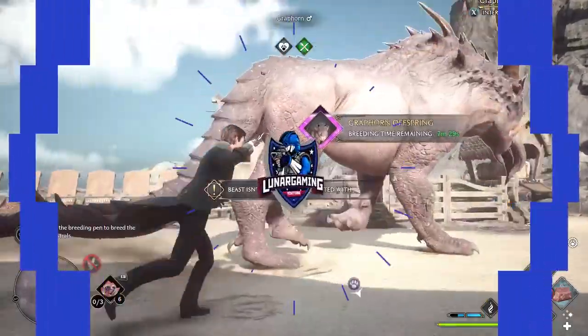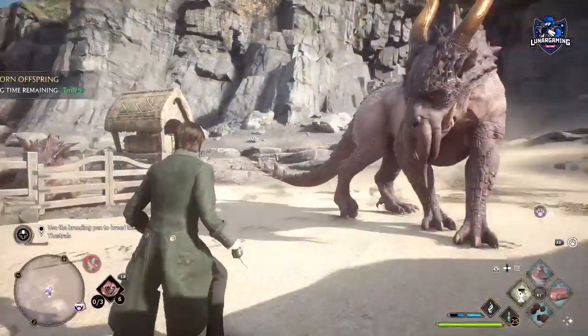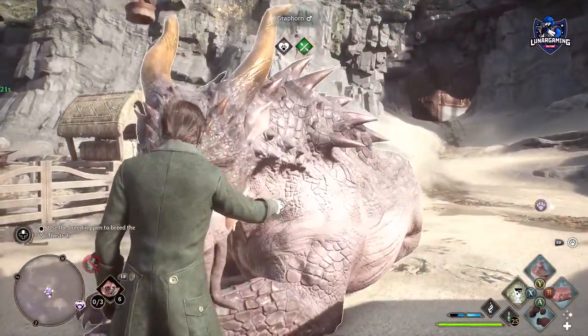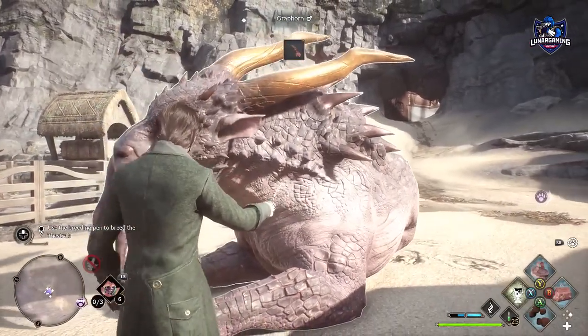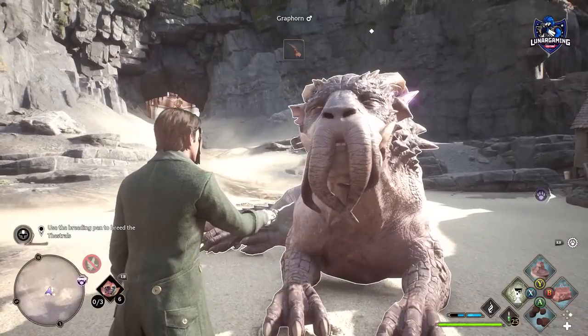Hi guys, Luna here and welcome back to another Hogwarts Legacy guide video. In this one I'm teaching you how to catch and breed all 12 unique species of animal in game. This will give you the Nature of the Beast achievement or trophy and it's also a great way to make some quick money and get some useful ingredients.